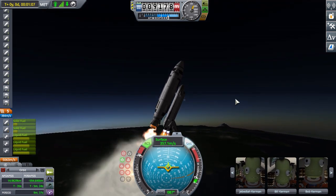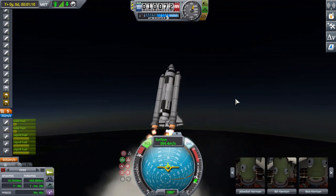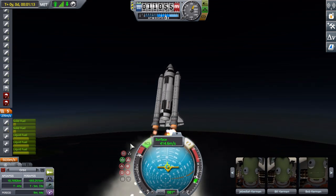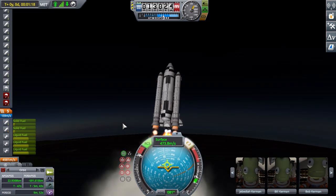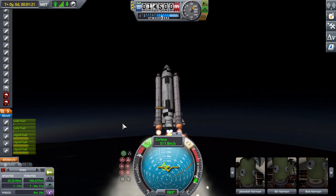The first major hurdle is safe detachment of the SRBs without smashing them into the external tank or the orbiter wings. This is actually quite difficult, because the SRBs have to be detached while lit, otherwise they'll smash the orbiter wings. But I have to be really careful, or else they'll smash the external tank.